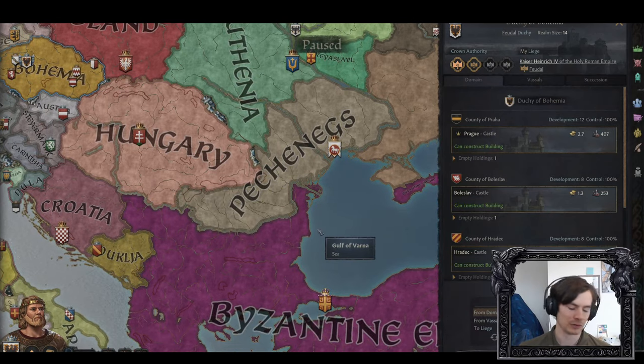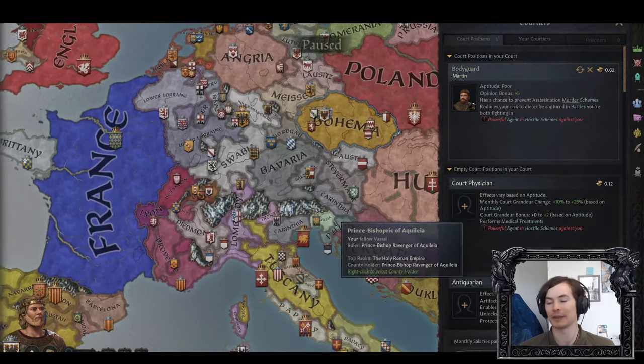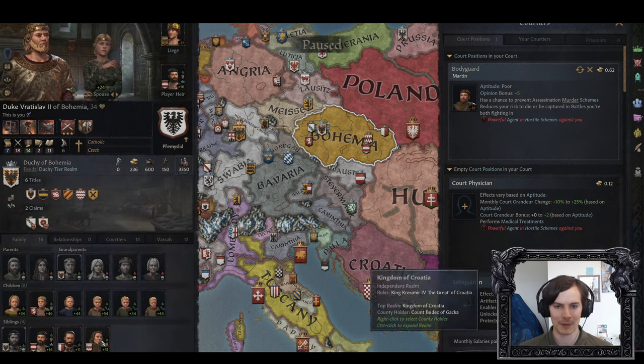Anyway, F5 is not a great shortcut. It's easy to find because it's the first of the second set of function keys, so I do like that. But look at how much screen is being used by the court positions panel. You might want the character window up too if you're trying to put your kids or people you have relationships with into court positions.